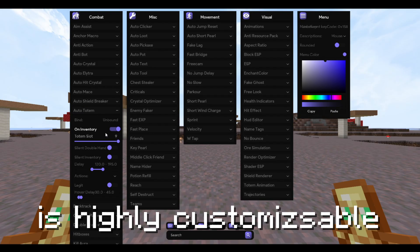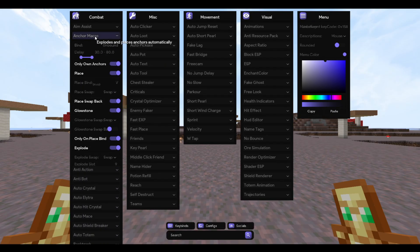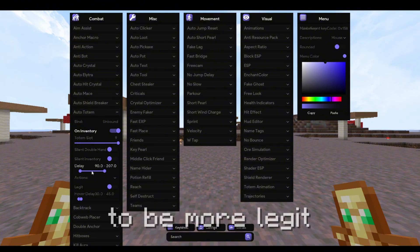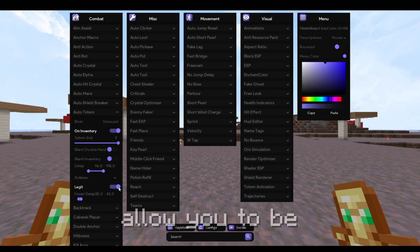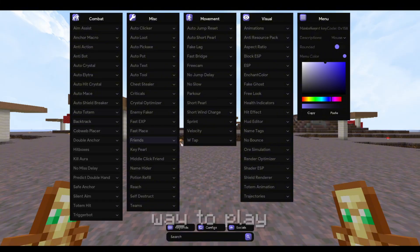Each module is highly customizable to fit every play style. Use lower delays to be faster and higher delays to be more legit, and don't forget to keep the interval high enough. Other settings allow you to be even more legit or blatant, depending fully on your preferred way to play.